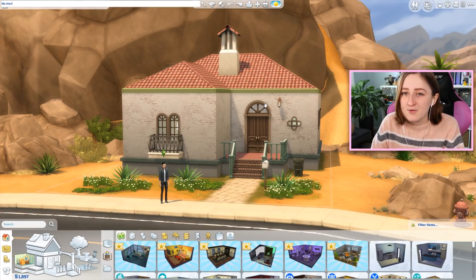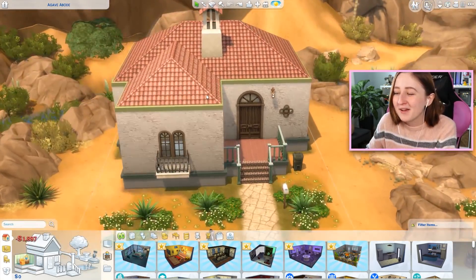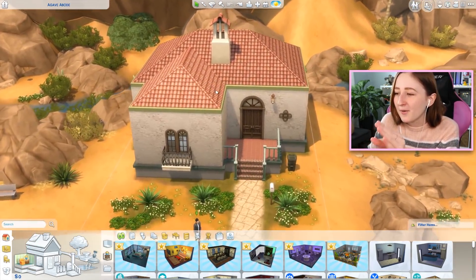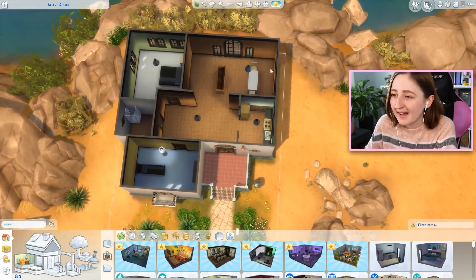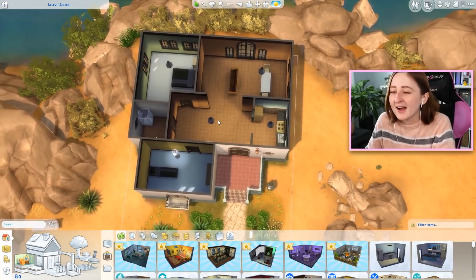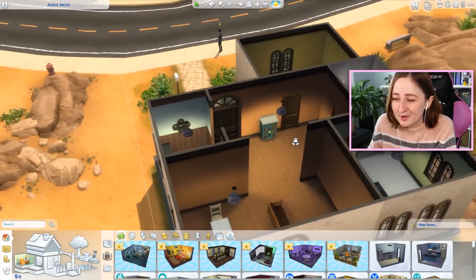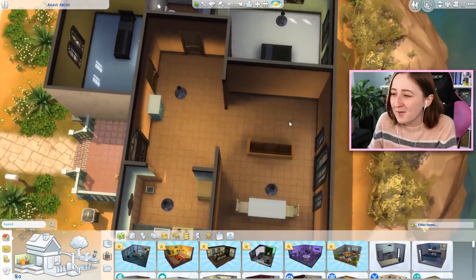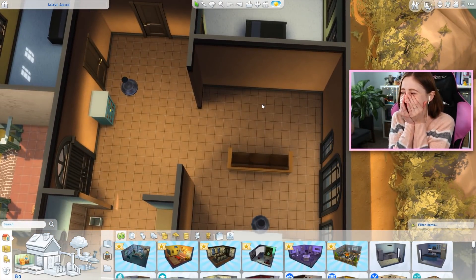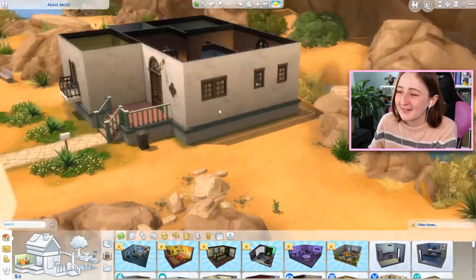We're going to make sure we have move objects off. We also get zero simoleons added and now we have to try to renovate this house without changing anything. It's actually a very fun challenge because it's really hard to renovate with such limited items. There isn't really many objects we can delete for extra money or replace with more things. Is there not even a TV? There's just a couch facing the wall. Oh my god, okay, we got some work to do here.